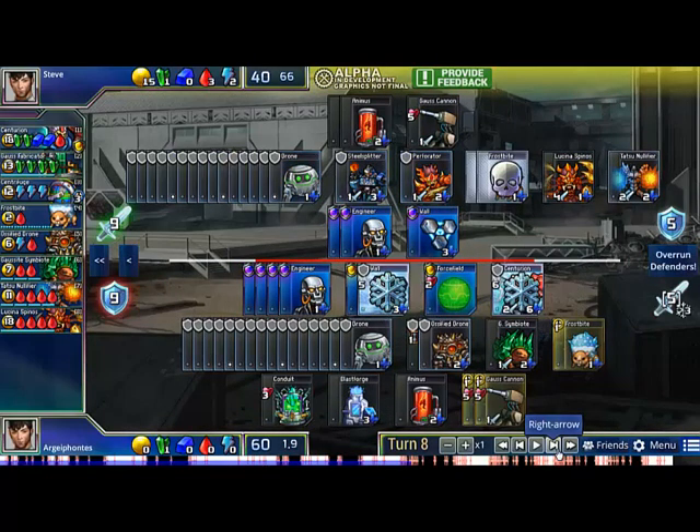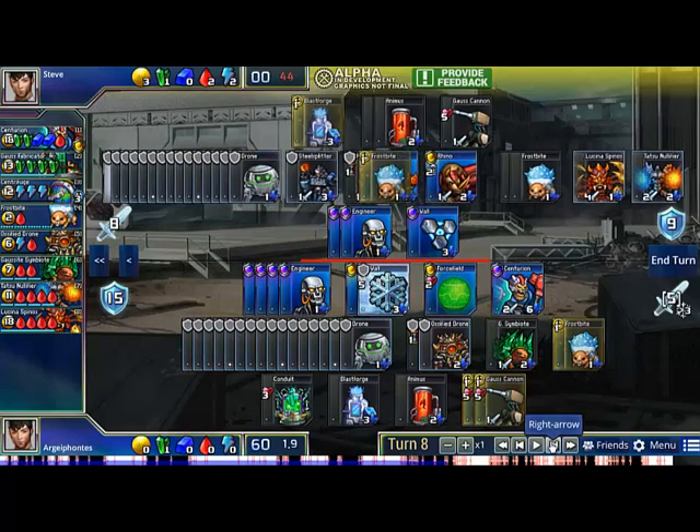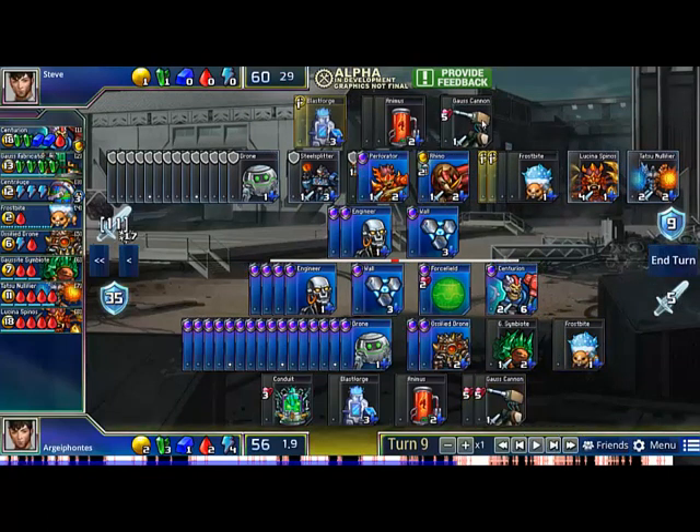I did defend in such a way that if he wanted to, he could kind of breach for 0 and have me absorb nothing. However, this would cost him his 2 Frostbites. So all in all it's not actually that great, since he would also have to defend by buying double Rhino or something — not a very efficient use of his resources. So instead he decides to just let me absorb 4-5 and stack Frostbites, which is pretty reasonable.